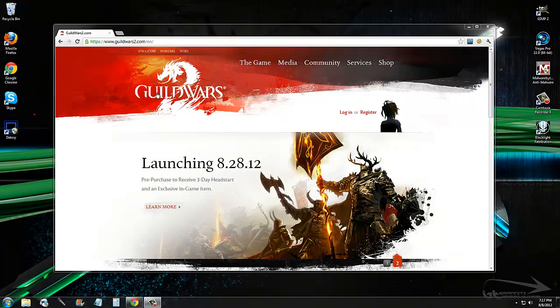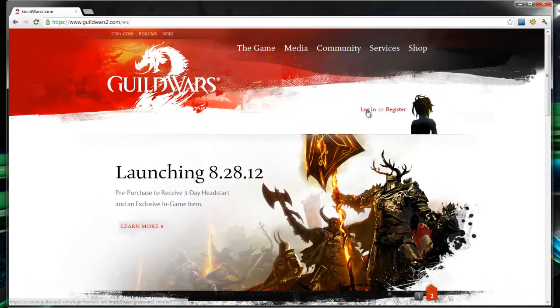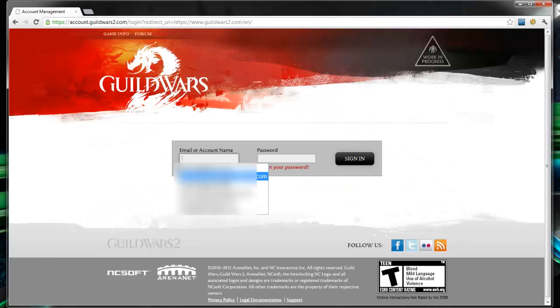The first thing you're going to want to do is go to the Guild Wars 2 main page. Once you get there, you need to log in with your account. If you don't already have an account, you're going to need to make one, and you're going to need to purchase the game as well.